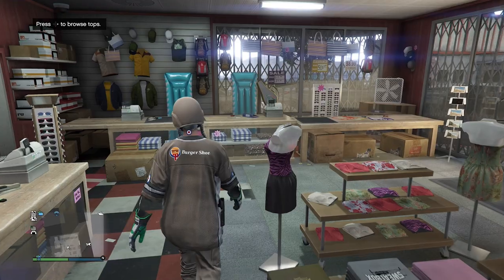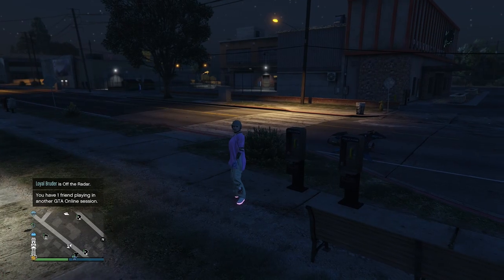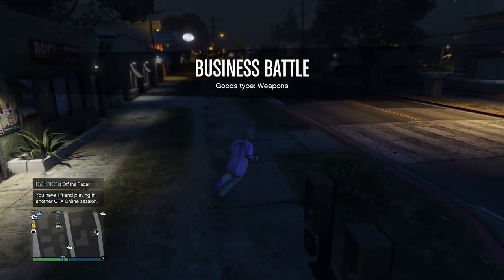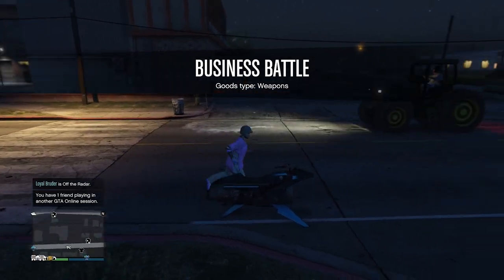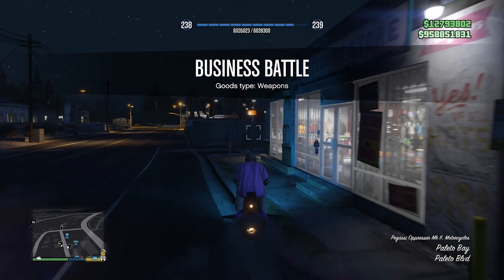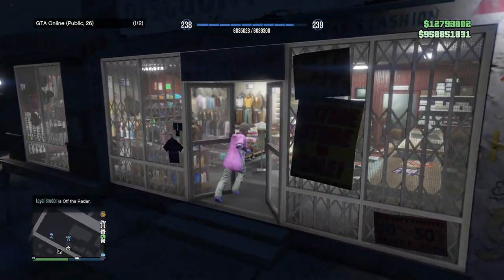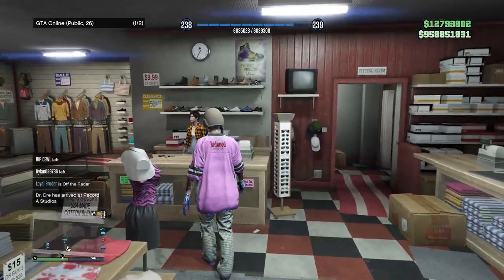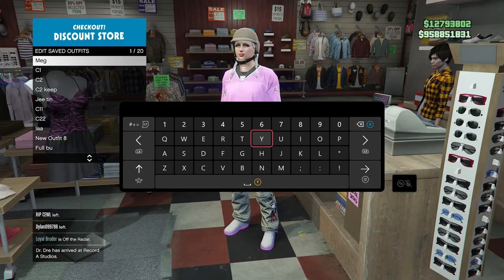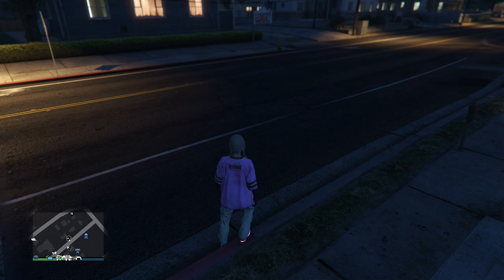If done correctly you'll spawn with the pink jersey. Now save this as your new merch - head to the clothing store and save it as merch.